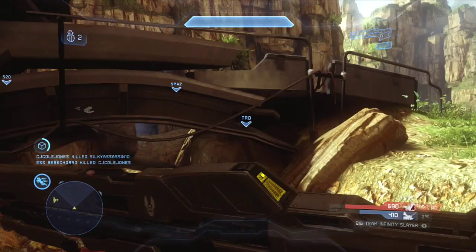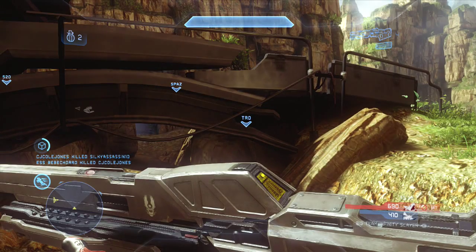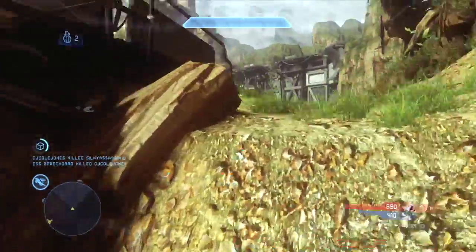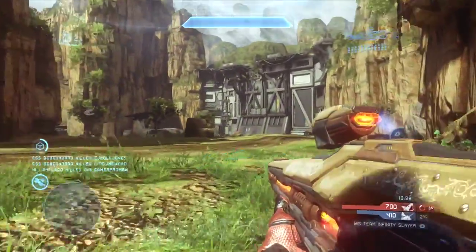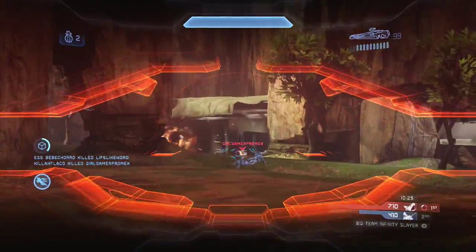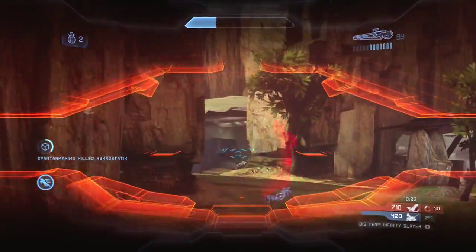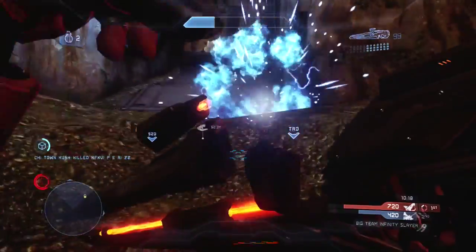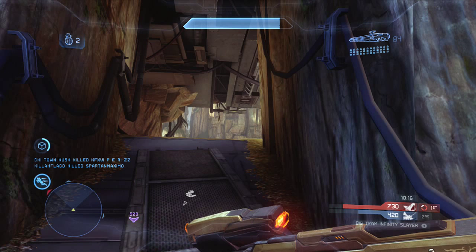My loadout is ammo paired with firepower - the battle rifle and the light rifle combined. It is extremely useful on this map because you don't have to use mobility as much; you just want to be holding various sides of the map without having to run around and get more ammo. If you were holding B base the entire game - you can see the enemy Mongoose trying to shoot me there - then you might want to load out with dexterity or something like that, maybe not ammo. But as it is, ammo is definitely useful on this map as you can hold these positions without having to scavenge.